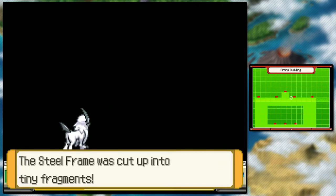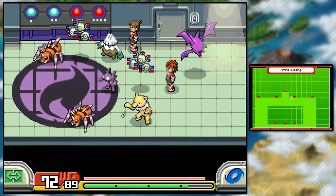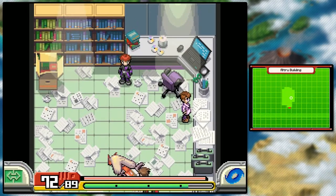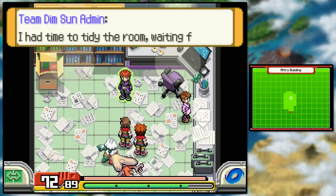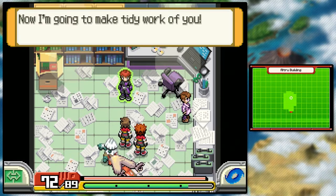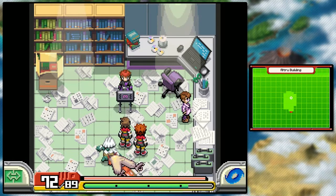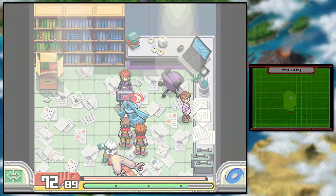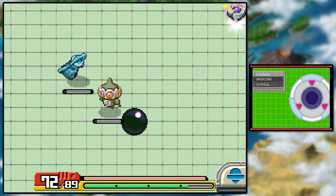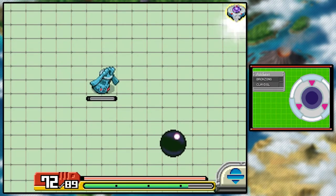Can we sneak our way in there before Crobat gets to us? Just barely. Oh my god — oh, that's a Hitmonchan and a Blaziken! I had time to tidy the room waiting for you interlopers to come along. Now I'm gonna make tidy work of you. This room does not look tidy in the slightest. Maybe that's the joke — but oh, it's a Bronzong! You did not tidy this room, I don't care what you say. Okay, a Bronzong and a Claydol.